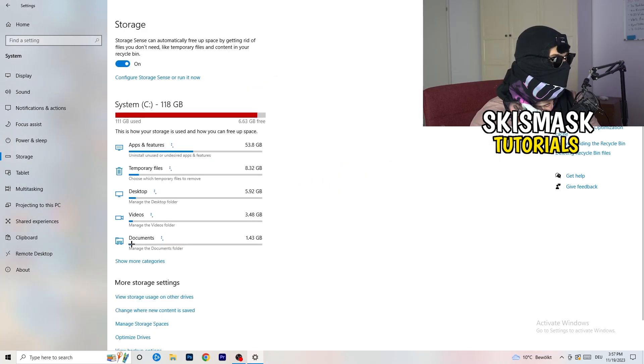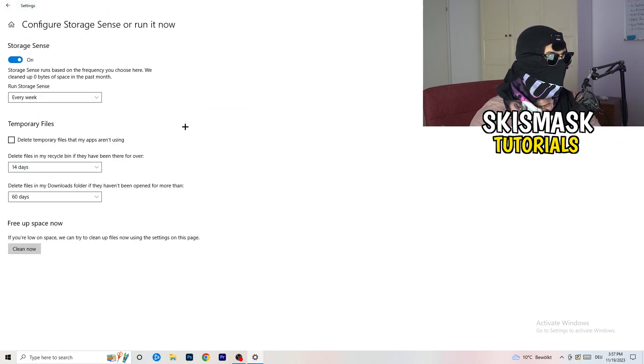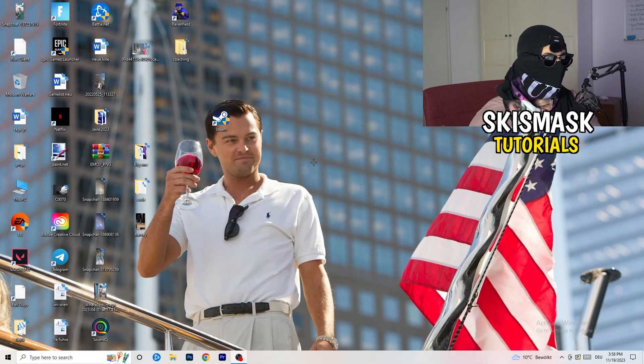Go to Storage and click 'Configure Storage Sense' or run it now. Copy these settings: run it every week, with 40-day and 60-day cleanup intervals. This will delete every temporary file on your PC, freeing up storage and helping your general performance. Once finished, close this and restart your PC after completing all of these steps.